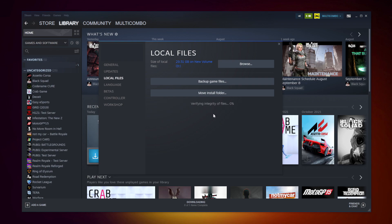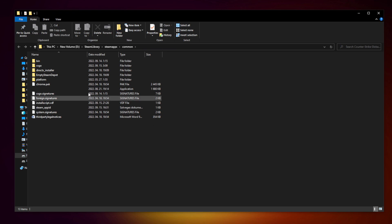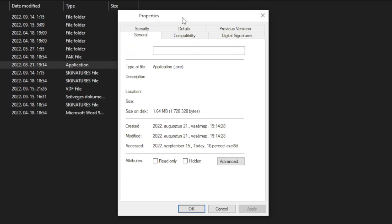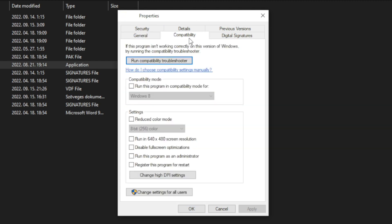Click Verify Integrity of Game Files and wait. After complete, click Browse. Right-click your not-working game application and click Properties. Click Compatibility.